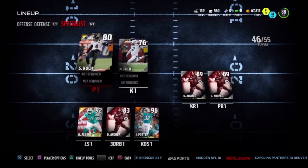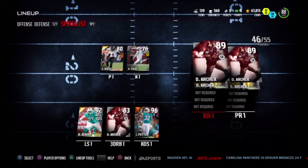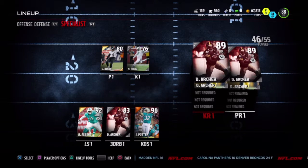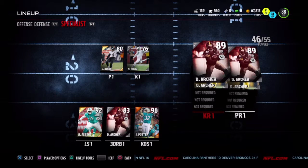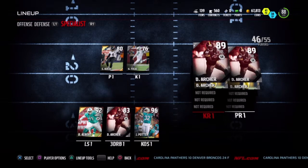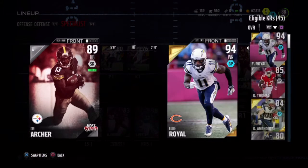I use him as my third down back and we use him as our kick return and punt return. Here he is — this is the Most Feared version. Now he's a 70 halfback but he's an 89 returner in kickoff and punt. There's the regular card — the Most Feared regular card is a 64 halfback.